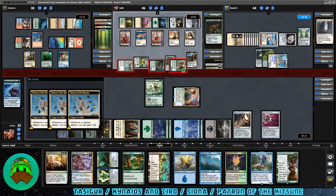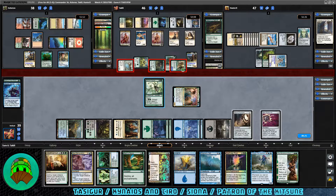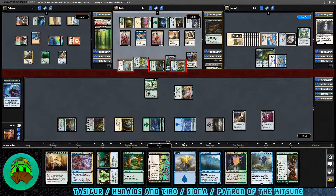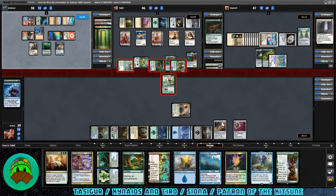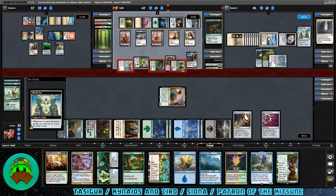The Elf is going into the Patron player, the Hawk into KNT so they'll draw a card. Let's block with the Spider. Too bad — this is my favorite Spider in all of Magic. There it goes. We absorbed all the damage with the Spider though; the creature did not have Trample. They draw a card off Patron damage. Patron down to 45, KNT down to 37, Siona up to 47.